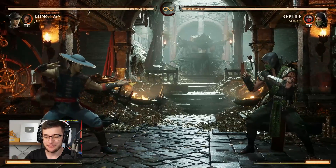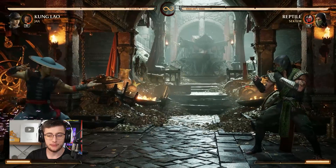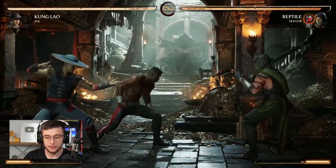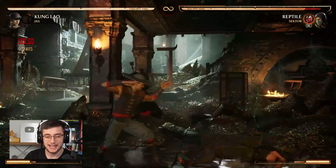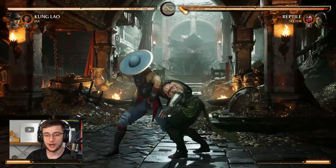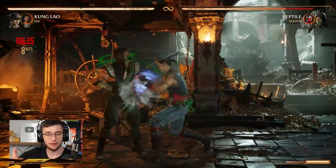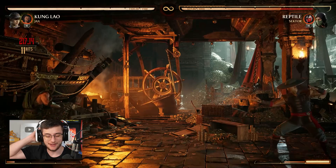Since I first saw the Jax cameo I knew it was going to be one of my favorites. The first move is the unblockable ground pound — he comes out and does an unblockable that your opponent literally cannot block, so they have to jump. They can interrupt this in combos but if you do it at the right time there's no way they can really avoid it. You can get a full combo from an unblockable dive kick pretty much.